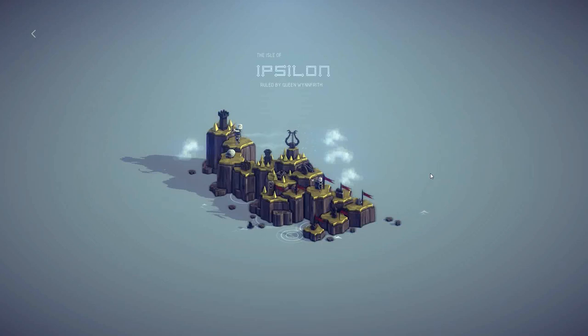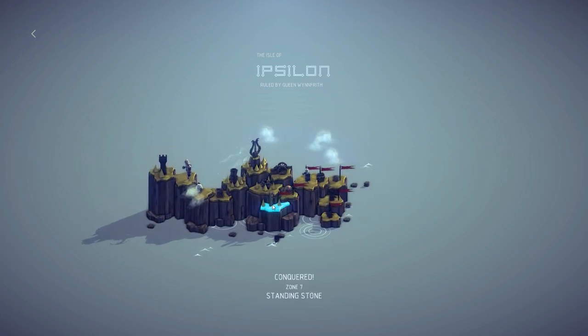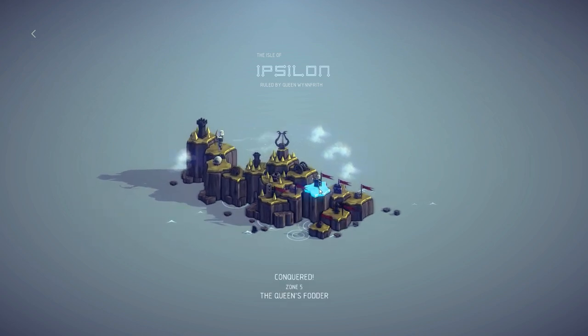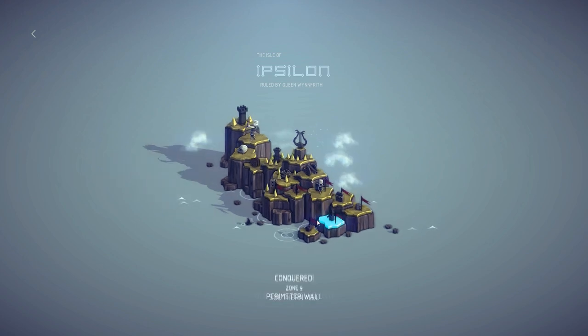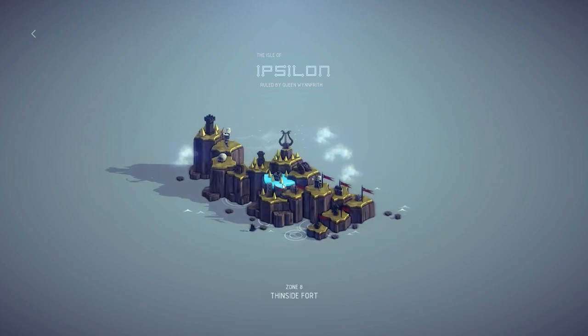Hey everybody, I'm Blitz. Welcome back to the Isle of Ipsilon in Besiege. We're on our way to take out Wynfrith's Keep. Last episode we took out the Standing Stone using catapults. We conquered the old mining site by just being derpy. And the Queen's Fodder, we tried with a whole bunch of Sobloids, didn't quite work. We accidentally burned the place down, which is awesome. Thin side fort — let's see what we get.